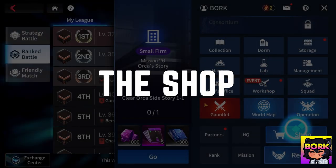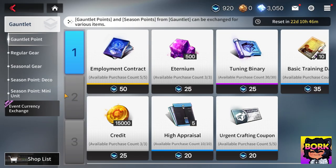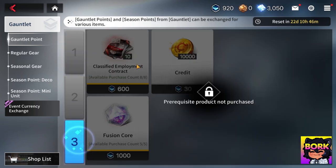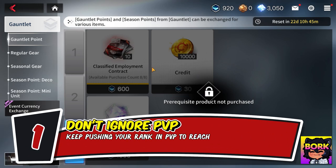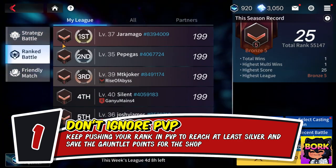Let's talk about the shops. I won't cover the monetization stuff — that's your own decision. For seasonal rewards, the most important part is the classified employment contracts. Every tier below it you have to buy as well, so it's all worth it. This is difficult to acquire because it requires you to be good at PvP — but you only need to reach silver to get all of this. Don't give up on PvP. That's a huge mistake. You will definitely earn the gauntlet points to acquire this, and it's definitely worth it.